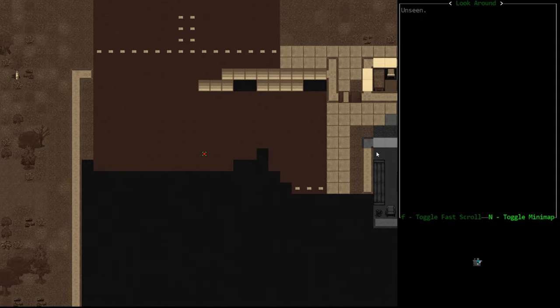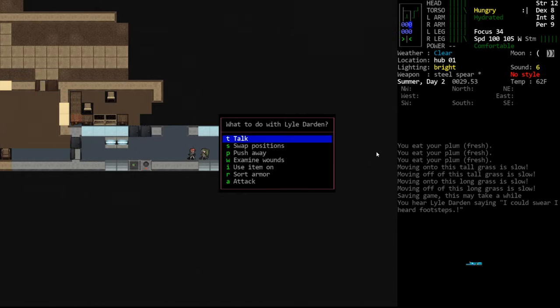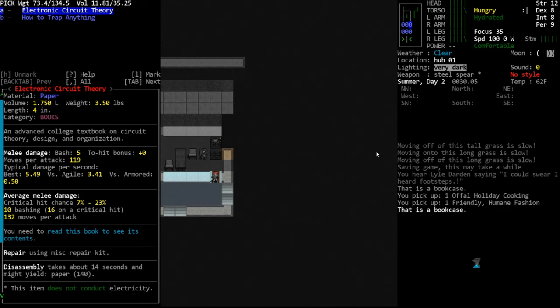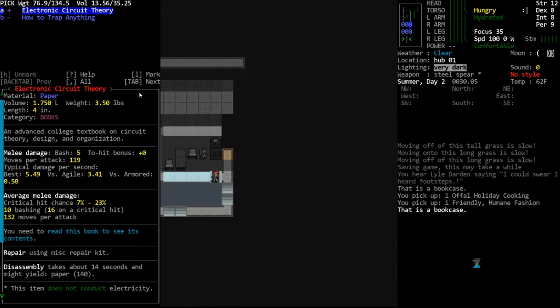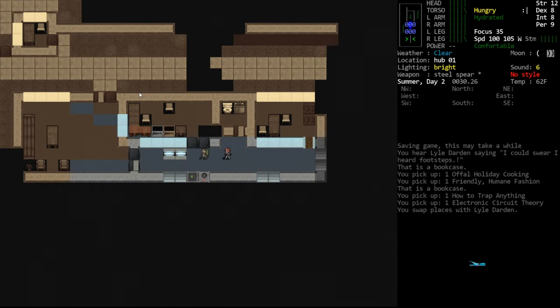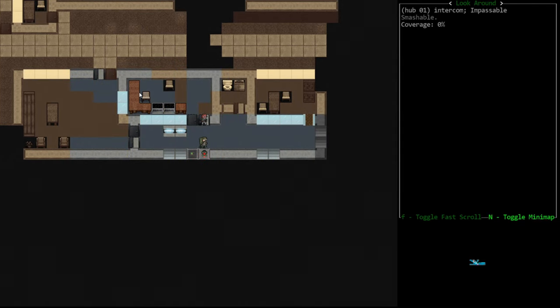Maybe it was just the parking structure that was broken, because the inside looks fine — a nice lit area. There are some books over here; if you're looking to loot books, these are basically free. In an NPC settlement, if you try to pick something up there will be a red exclamation point indicating it would be stealing. We'll take all the books — Electronic Circuit Theory and others — because there's no red exclamation point, meaning it's not stealing. Items out here are free.